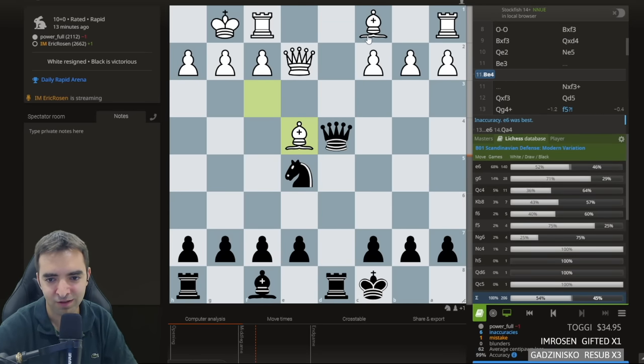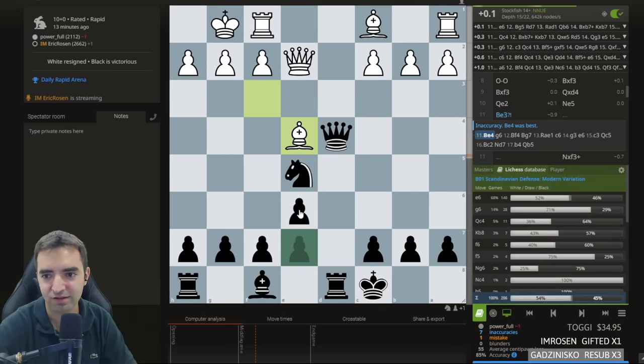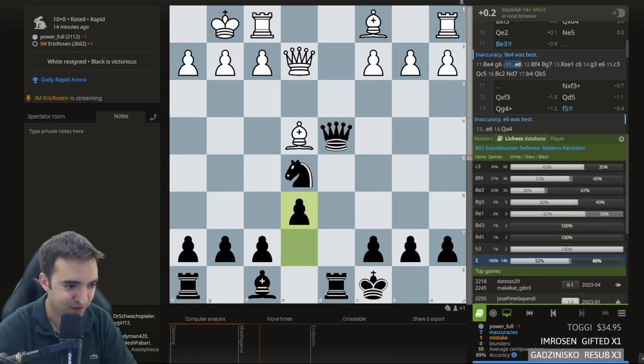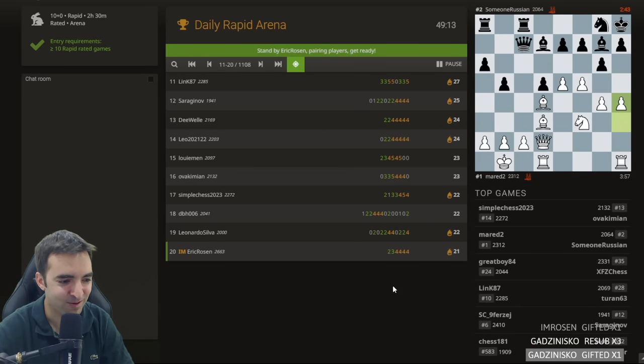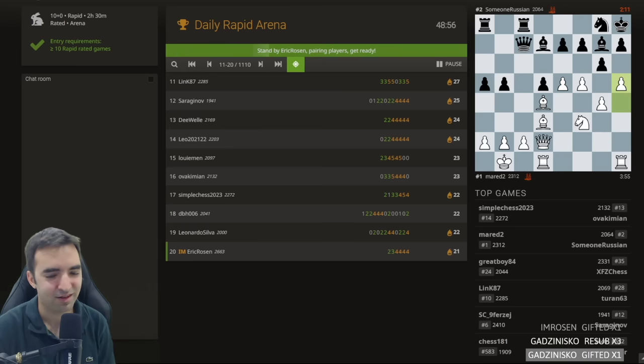Engine says it's close to equal; maybe white has compensation. Wait, Polugaevsky — all these players whose birthdays I haven't looked up. Polugaevsky was born November 20th according to Google, but maybe not according to ChatGPT. Gadsnisco paid it forward and gifted two subs — I appreciate that. Yeah if I keep gifting subs it's infinite money — probably infinite money for Twitch and not for me. If I encounter d4 then maybe I'll try the mosquito gambit, which is plus four for the opponent.